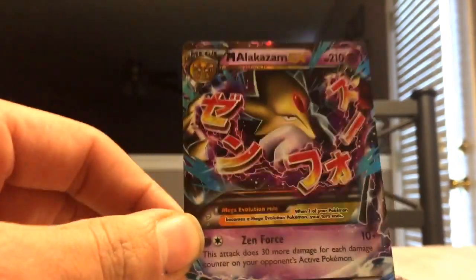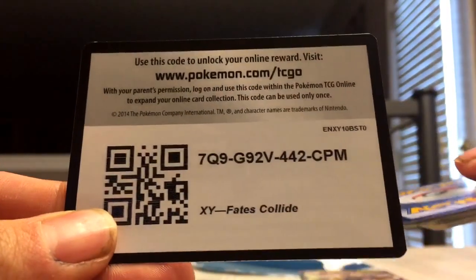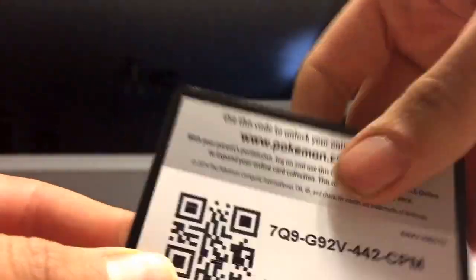Alright, so we're already starting with EXs, so that's good. Let's try the next pack. Since that one yielded an EX, I'll go ahead and give that code card away.